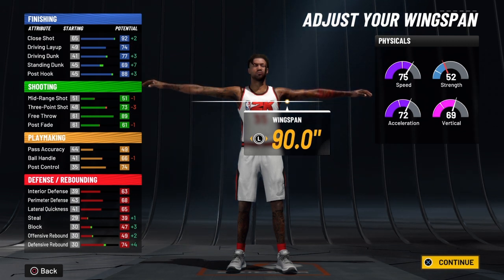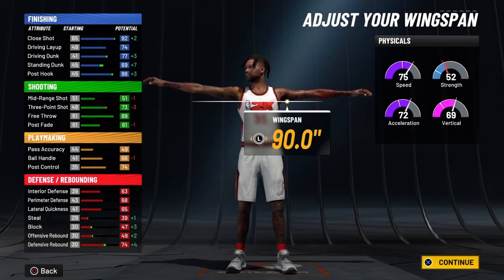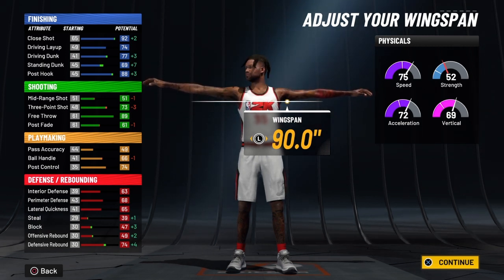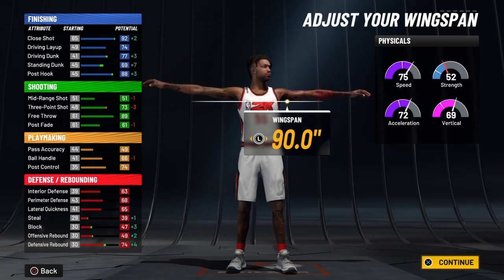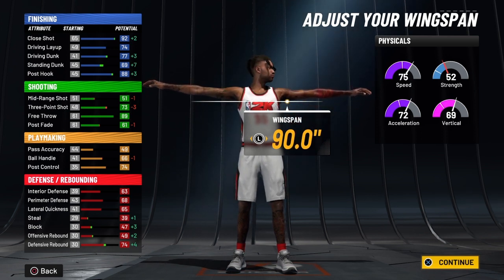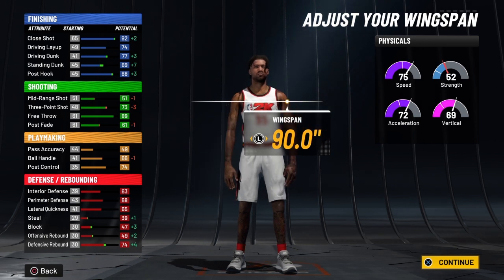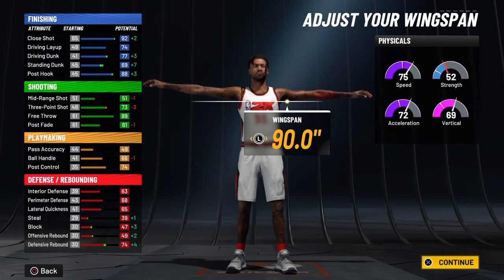We got the 10, and that is the slasher takeover. The other two takeovers — spot up and post scorer — you can do from the seat of your chair. You know how to hold L2 and score on the low post, and you know how to find areas on the court to spot up. But those will only give your physicals a five, and you do not want that with this build. With the slasher takeover at 99 overall you get a 10 to your finishing, 10 to your physicals, 5 to your shooting, 10 to your ball handle, 5 to your pass accuracy, 5 to your post control, and 5 to your defensive rebounding.